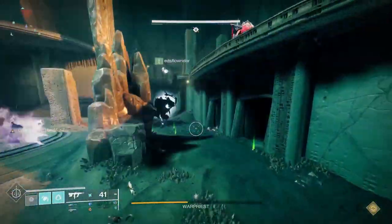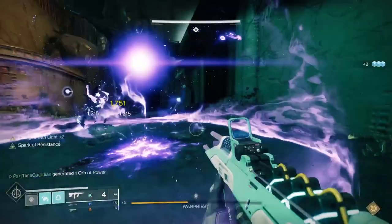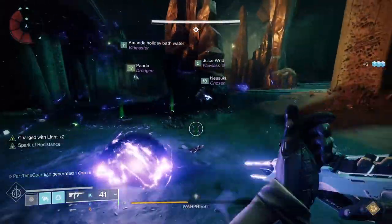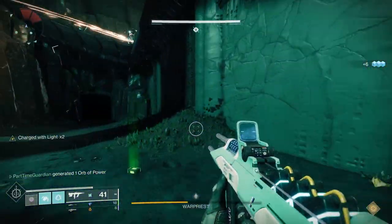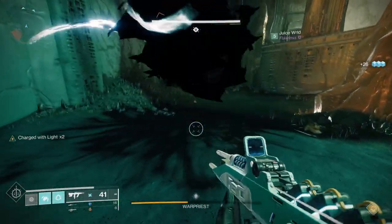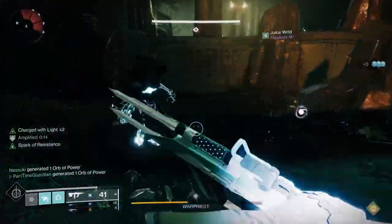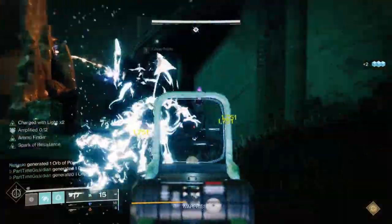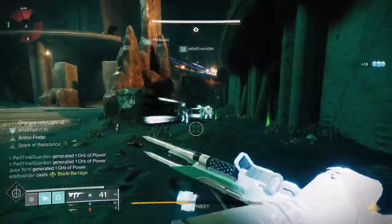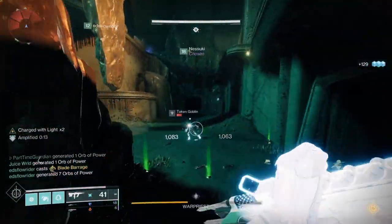Once you're set up and start the encounter by stepping on one of the plates, a bunch of adds are going to spawn. You're going to kill the adds — keep killing adds. You'll also notice that Warpriest will shoot bolts at you, so you'll have to be careful. As you ramp up, you'll get larger and larger adds, and eventually you'll notice some yellow knights come out. These are key — when you kill all three of them, you get to the DPS phase.